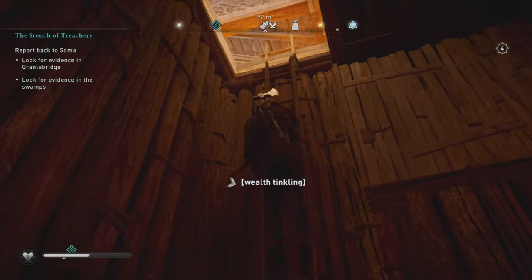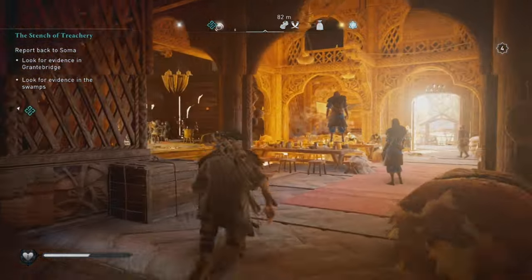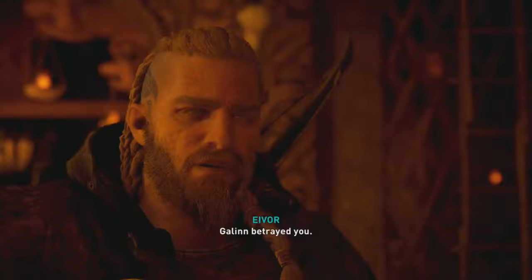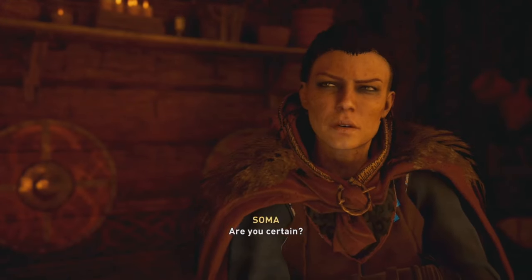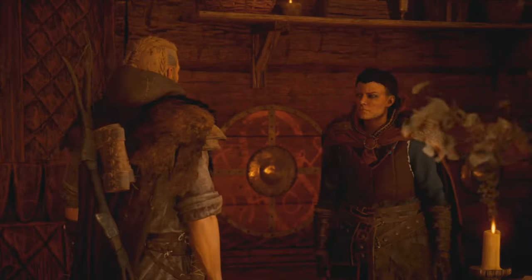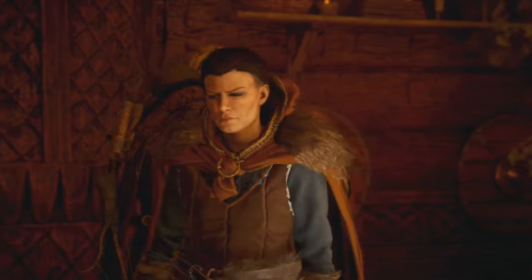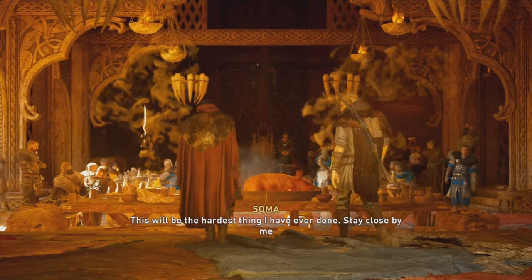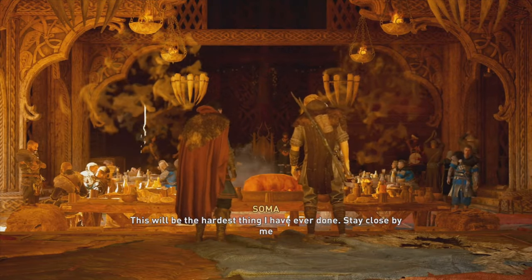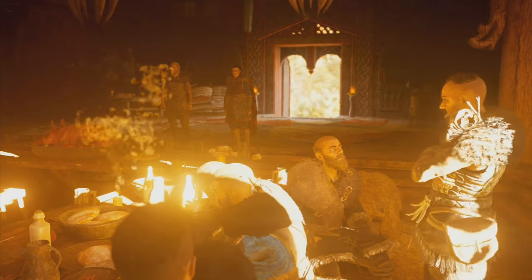Once you get to that tunnel and collect the yellow painting, you can use the tunnel to make your way back to Soma's place. The only enemy you have to watch out for is a snake — yes, there's an actual snake in the tunnel, so just be careful because that caught me by surprise. You can easily kill it with your weapon, and after that, climb up the ladders that lead all the way back to Soma's place.